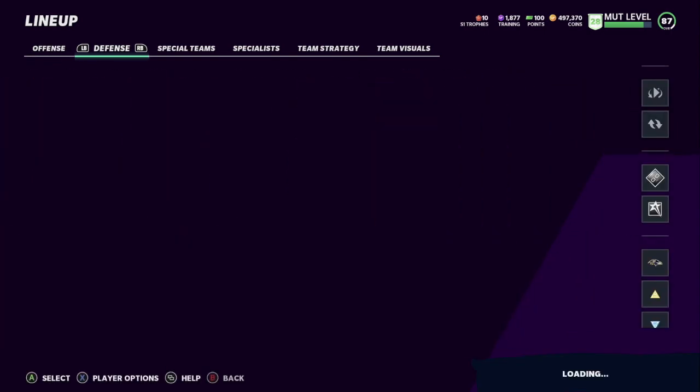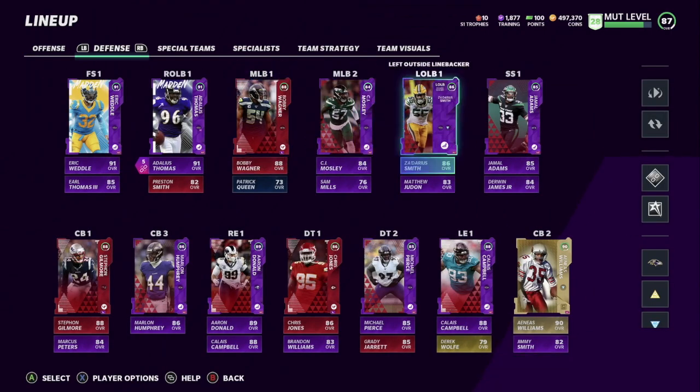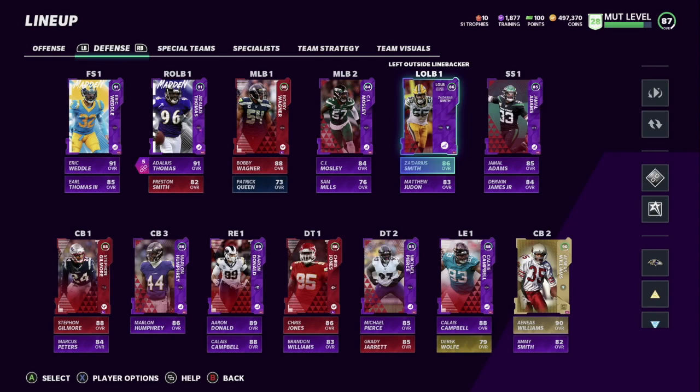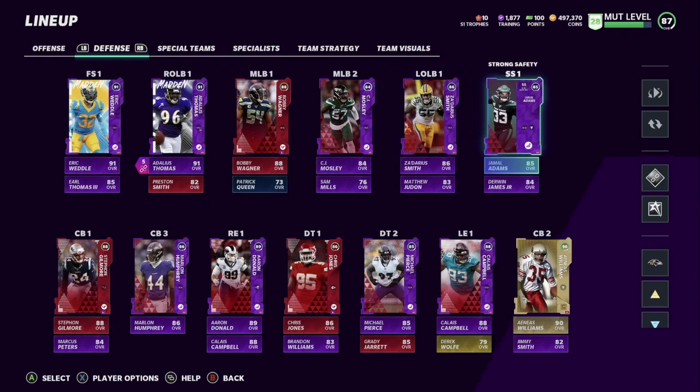On defense — it looks really nice. I did not get Isaiah Simmons, and the only reason is that Simmons is probably the best user card in the game right now — he's an 87 overall. But I don't know what legends are coming out. If a strong safety comes out, in the next couple weeks we're going to be getting a lot of content once Madden drops. That could be a card that's very expensive now but could drop in value very quickly once new cards come out.